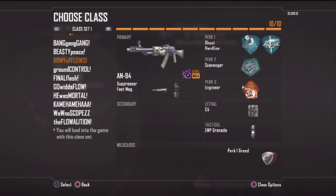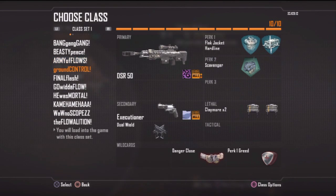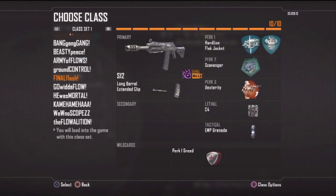Next one is the assault rifle class — got the AN94 rocking ghost with hardline. I always rock hardline personally, and of course got C4 and EMP grenade because those are the two most valuable pieces of equipment I think. Next class is my camping sniper class — ground control — rocking the Executioner dual wield, because when people are in your face while you're sniping they're usually very close and the Executioner is perfect for that.